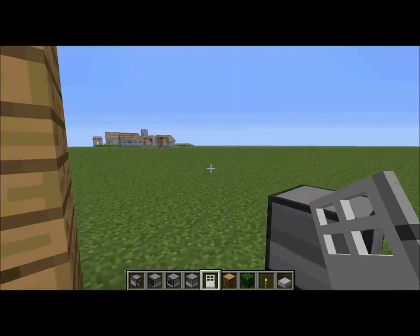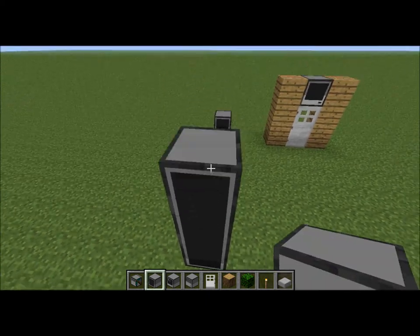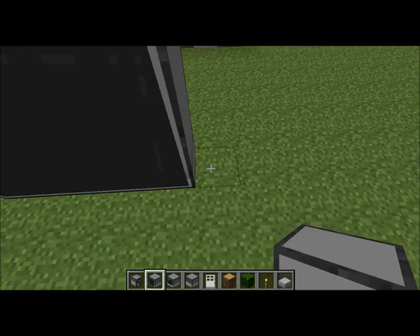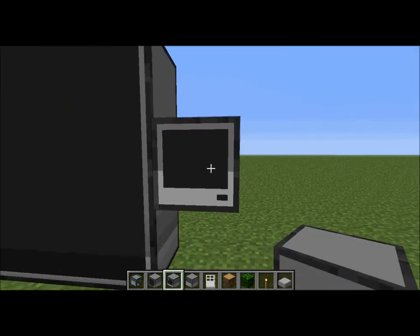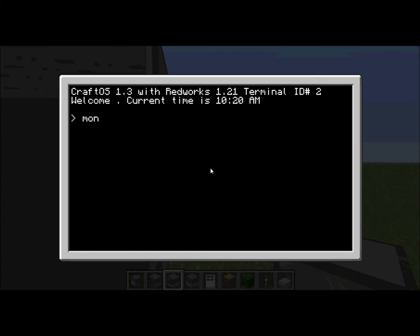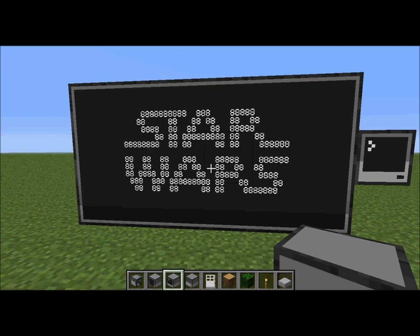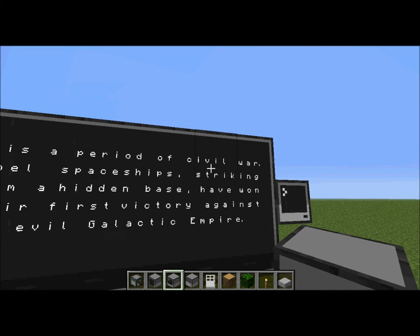Another part of this mod is monitors, which was added in a fairly recent update. Monitors are kind of like TVs — they add blocks to the game that are just displays, like you can see. It looks like a giant flat screen TV. You build one just by stacking them and they sort of combine automatically. Then you put a terminal next to it, type in 'monitor', then the side of the computer where the monitor is located — in this case 'left' — and then the name of a program. 'A Long Time Ago' is a program that came built in with this mod.